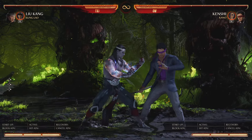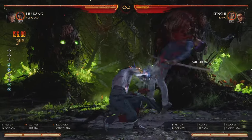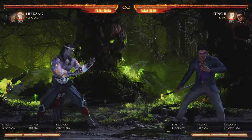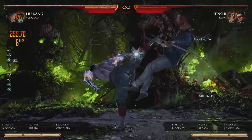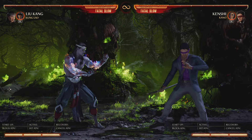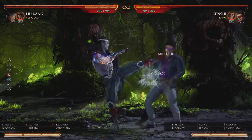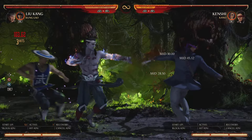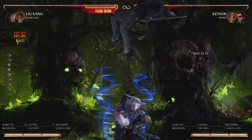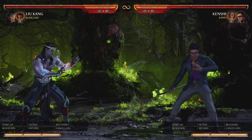For unblockable/hard-to-block setups off any combo starter: do three-three, call Kung Lao hat, then go for the unblockable or hard-to-block option. Another thing with Kung Lao — instead of spending a bar for the back-forward-three launcher, you can call forward-R1 Kung Lao to get an easy launcher for the same damage. It's also a side switcher: if you're in the corner and want to switch sides, this works easily.